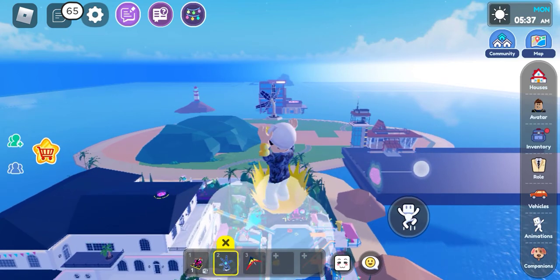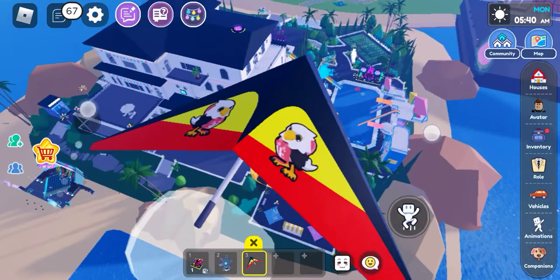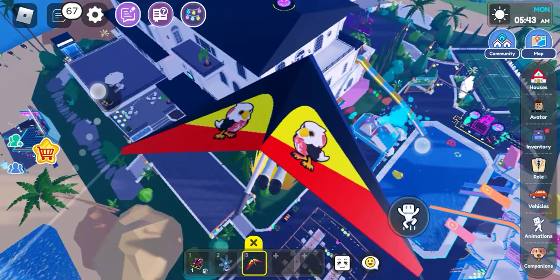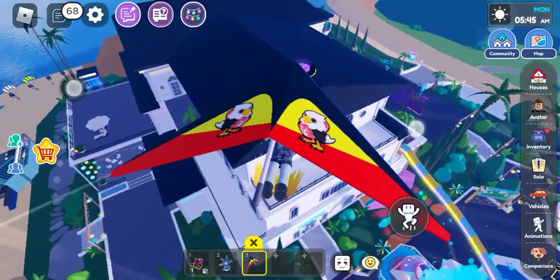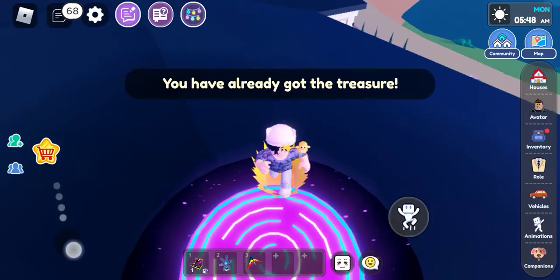This will teleport you. Now there will be some holes over here, you need to collect them like a hoop thingy — go inside them. Then you have to come over here straight away.